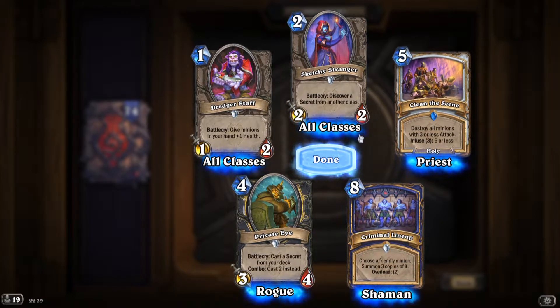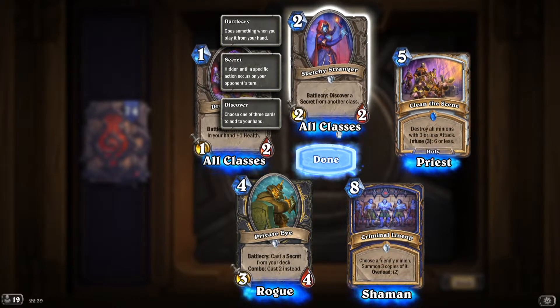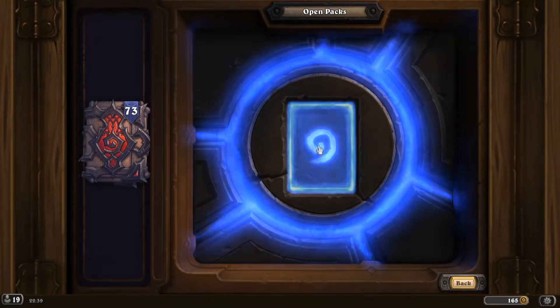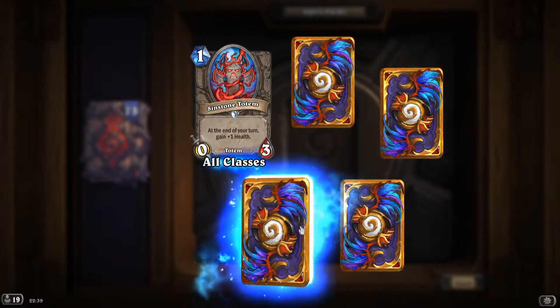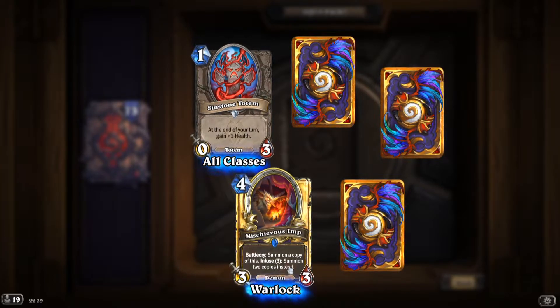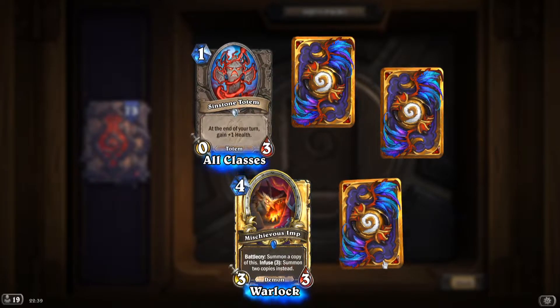'Sketchy Stranger': battlecry, discover a secret from another class — pretty good, and if the RNG is on your side that's even better. 'Mischievous Imp': battlecry, summon a copy of this, infuse to summon two copies instead — strong card.